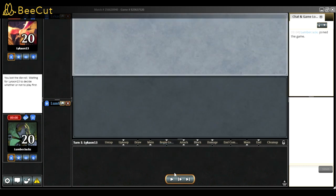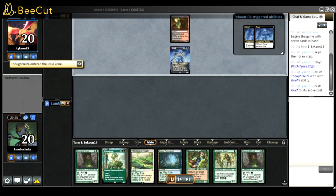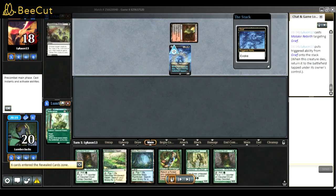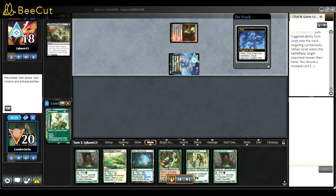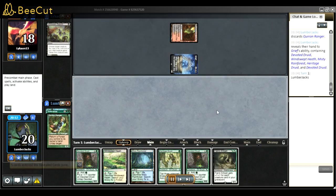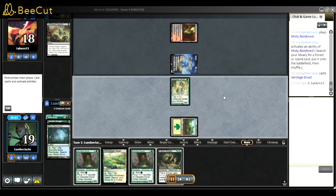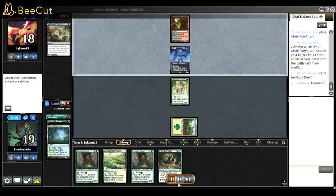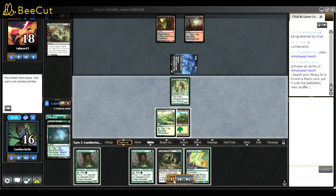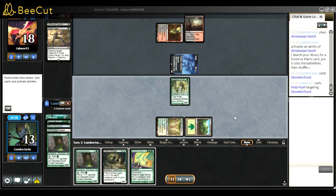Game two against Scam - I brought in Endurance, Burrenton, and Scavenging Ooze because it works well with Tyvar. They did the crazy turn-one Grief play and everything else. I'll just go for Devoted and hopefully kill them. They knew I had a combo so they killed Devoted easily. I still have another Devoted, taking damage, hoping they draw something bad so I can win.